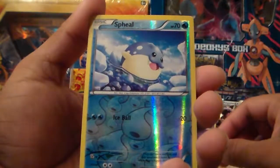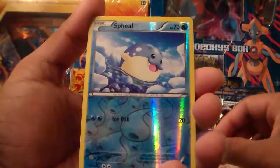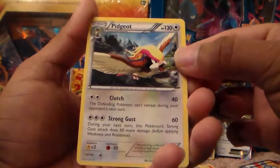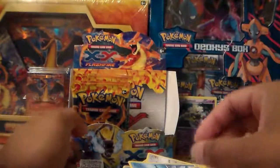A Spheal Reverse Holographic, common card. And our rare in this pack is a Pidgeot — evolved from Pidgeotto. That's a nice card. I already have one of these, so this one's up for trade. If anyone wants it, let me know.